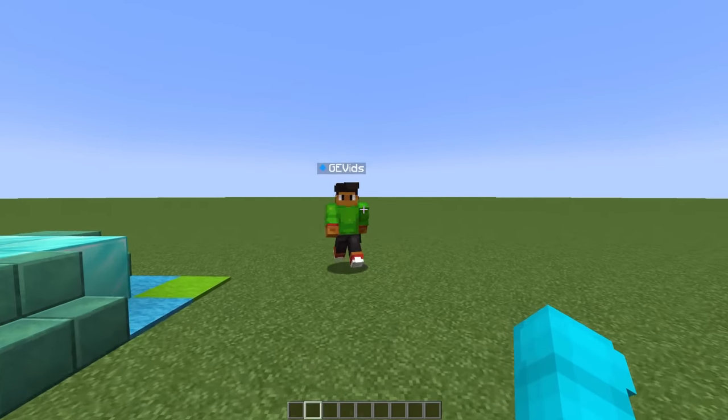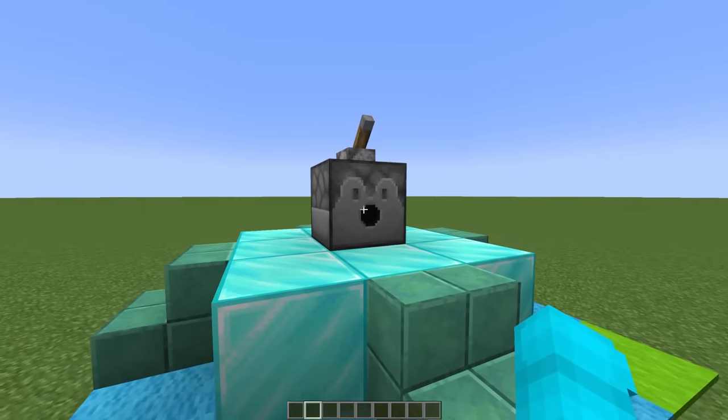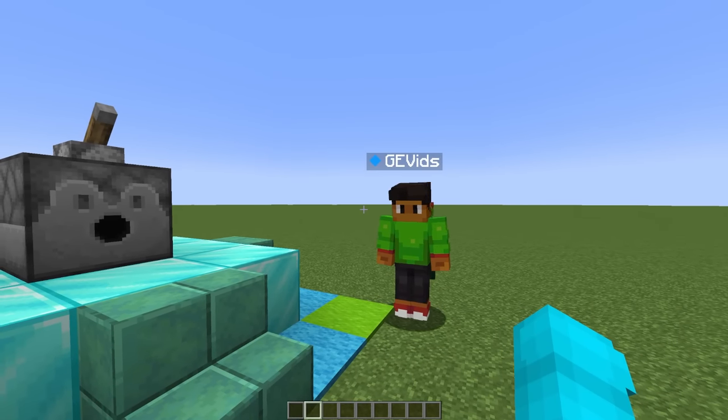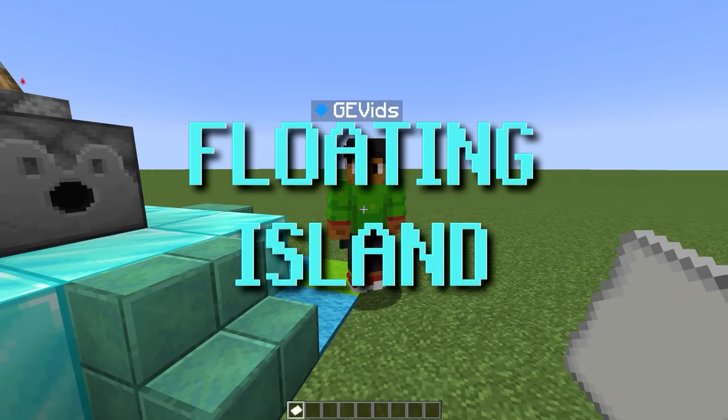Are you ready for the build battle, GE? I'm so ready, Bubbles. I'm totally gonna win. I don't know about all that, but this dispenser is for the super cool build, so you can flip the lever and I'll see what we get. Alright, let's see. We're gonna build — and what did we get, Bubbles? We got Floating Island.